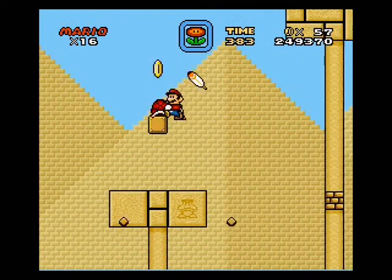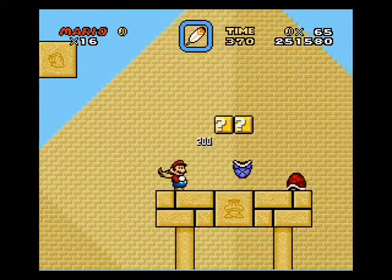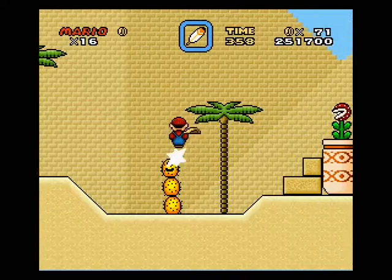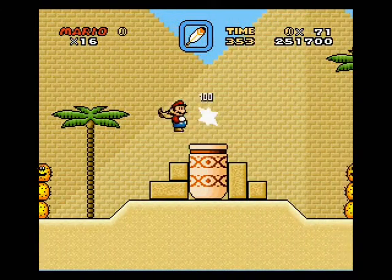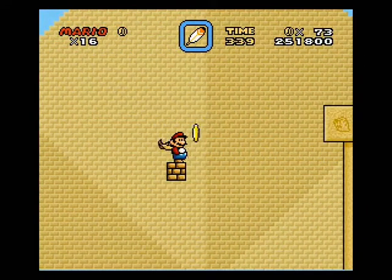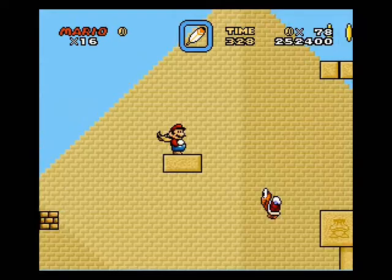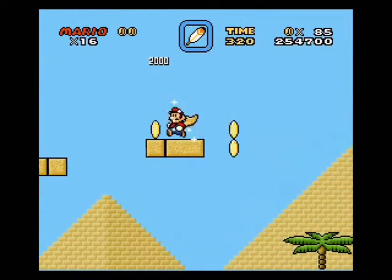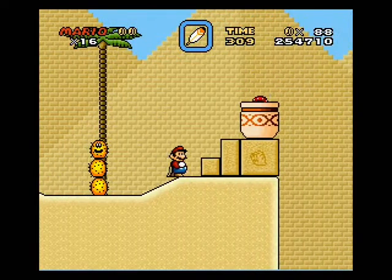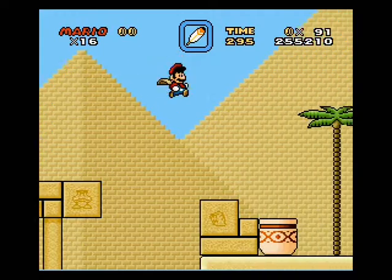I'm guessing some pits. Okay, that makes sense. This cape is pretty overpowered — it's visually appealing. Don't want to jump too soon and fall. That would not be preferable. And there's not a coin up here. Oh no, not a feather — how generous. Man, this game feels very Nintendo-esque.